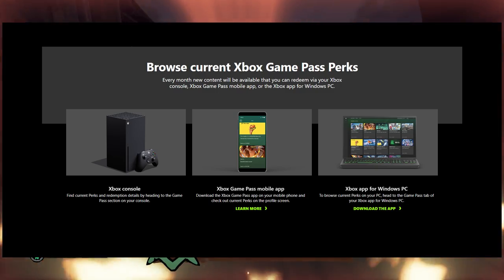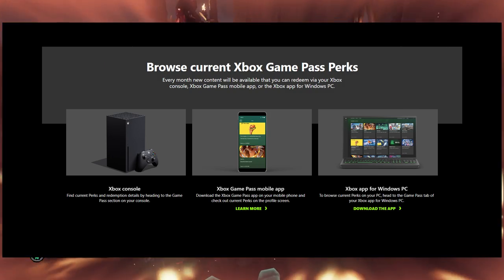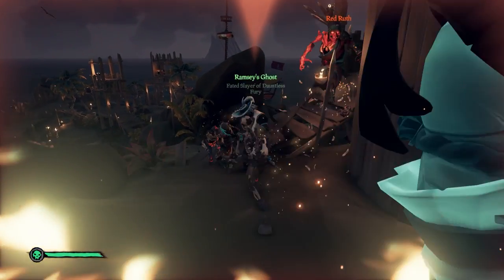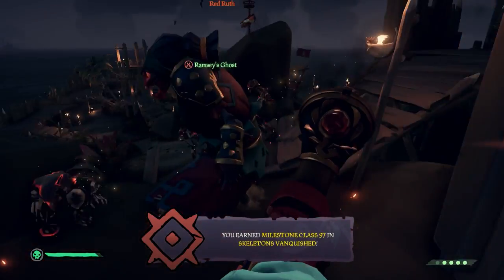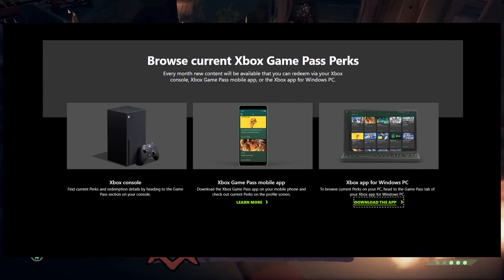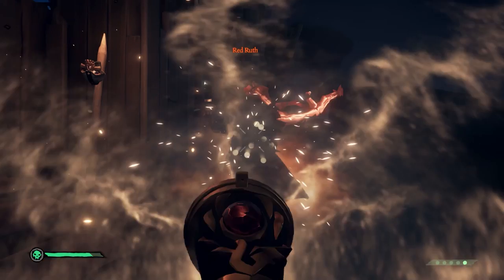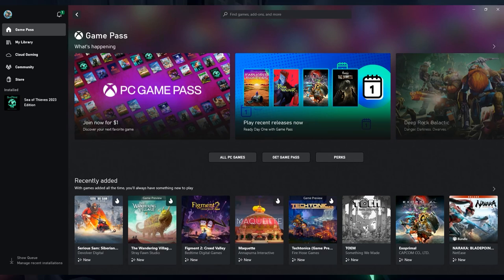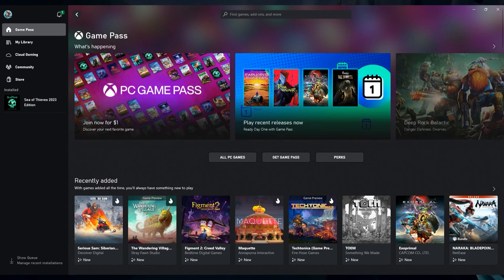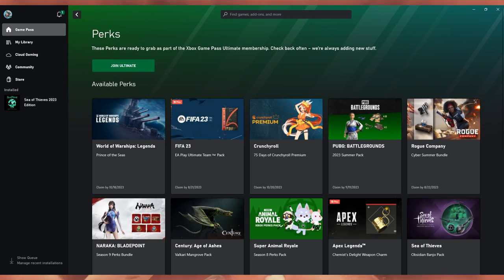you'll have to either go onto your Xbox Console, open the Xbox Game Pass Mobile app, or open the Xbox Desktop application. As a note, this is not the Xbox Console Companion that most Windows computers seem to be loaded with by default. You will have to go to the link in the description, scroll down, and then download the Xbox app. Once you're in any of these, it should look something like this — this is the desktop application. Go to Game Pass on the left, and then click on the big button that says Perks. Once you're in here, scroll down until you find Sea of Thieves Obsidian Banjo Pack.